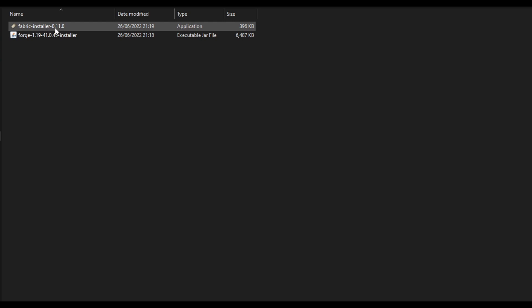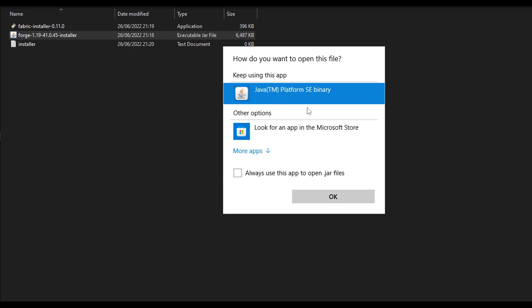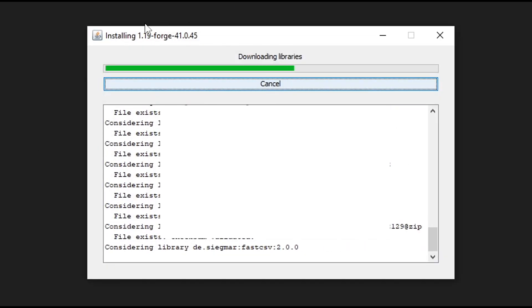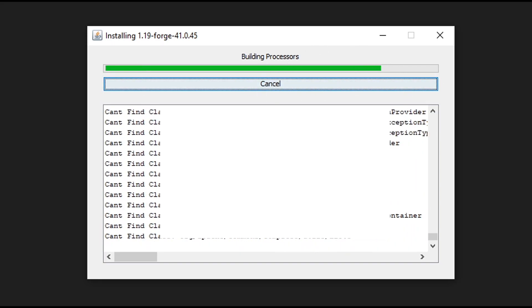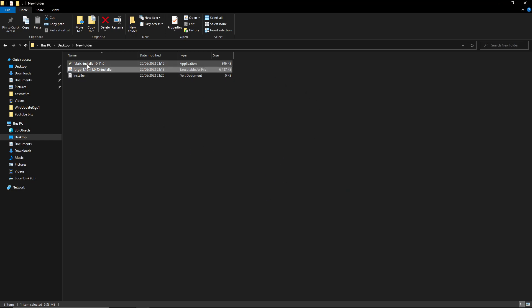Now when you're on your desktop you'll see your Forge and Fabric files. You want to double-click the jar file. If it's a jar file, double-click it; if not, right-click and open with Java — if it's not there click 'more apps' and it should be there. Once you run it with Java you'll get a small screen where you want to select 'install client' then click OK. You'll see a progress bar, and once the green bar at the top is complete, click OK. You'll get a pop-up saying it's successfully installed.